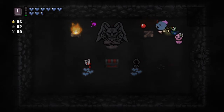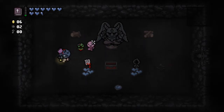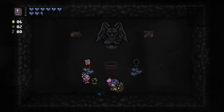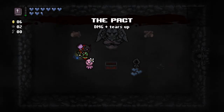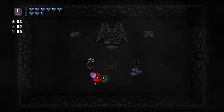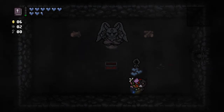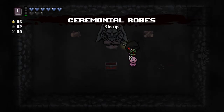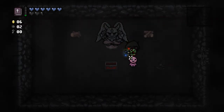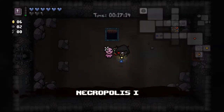I'm going to take both of these things because they are both very good. This is damage and tears up, and also two soul hearts — so I pretty much just paid one soul heart for that. And this is free as long as you have the soul hearts to support it — you get three black hearts back, and it's also a damage up. Absolutely taking both of those — no-brainers. To the next floor.